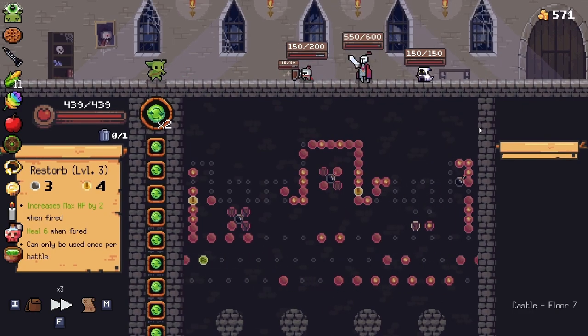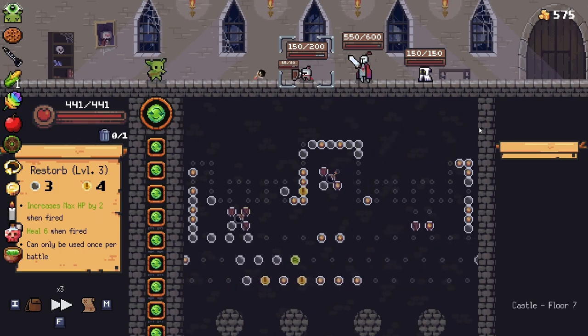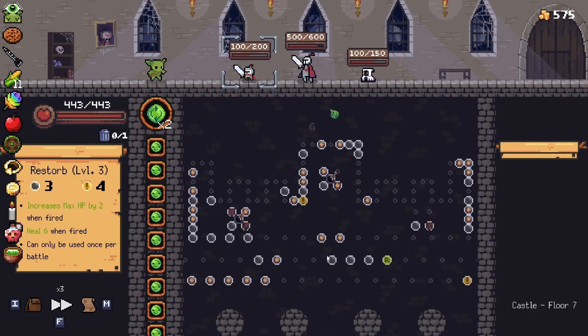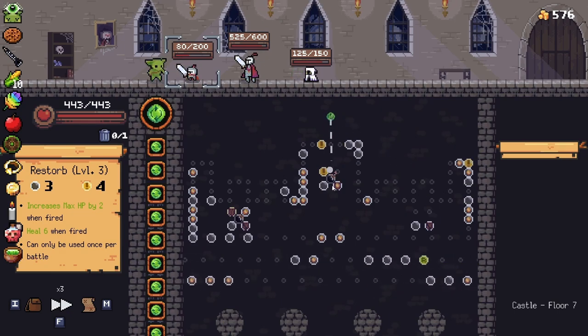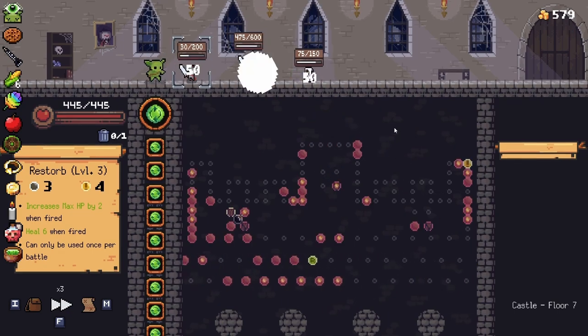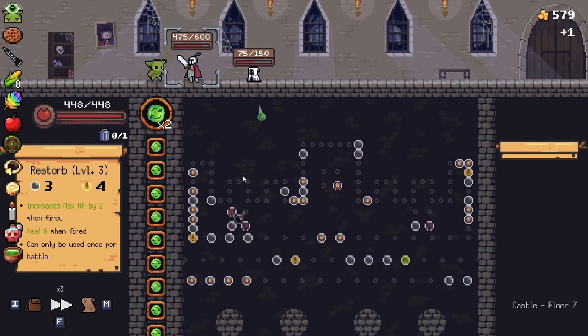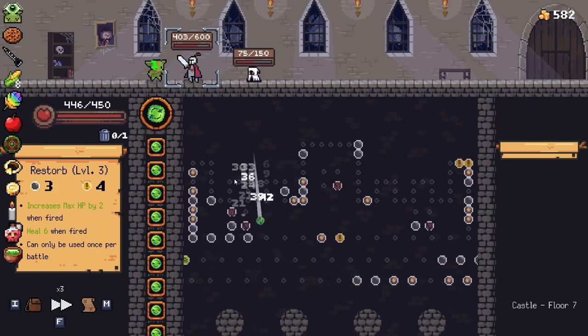We have the HP so we're not really going to worry about it. All right we got the bombs, let's go ahead and do that. There's another bomb — bada bing bada boom. La bomba. Okay, toss it in there. Bingo.